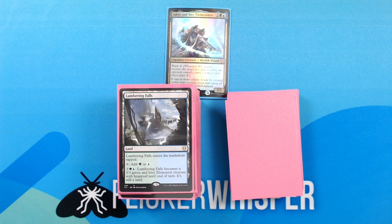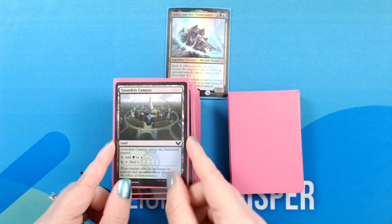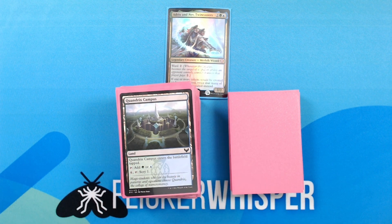Lumbering Falls — Land: enters the battlefield tapped. Tap, add green or blue. 2 green blue: Lumbering Falls becomes a 3/3 green and blue elemental creature with hexproof until end of turn. It's still a land. Quandrix Campus — Land: enters the battlefield tapped. Tap, add green or blue. 4, tap: scry 1.